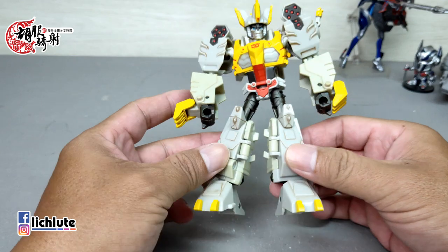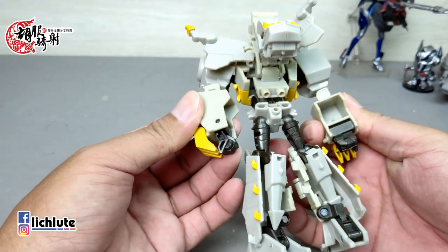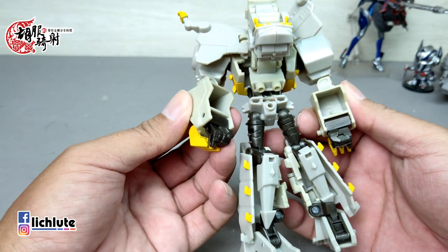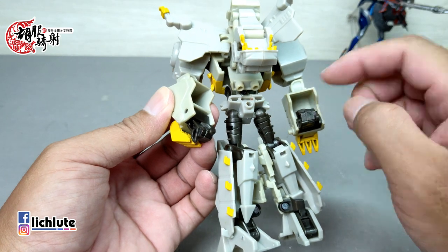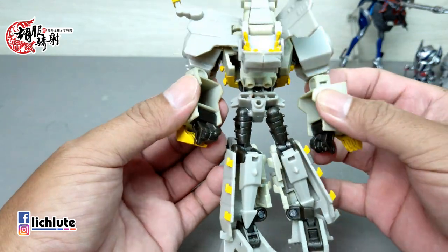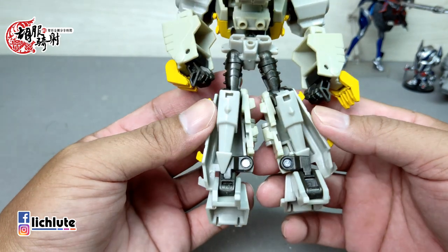后方可以看到空洞处主要集中在手部内侧，手部内侧在变形的时候并没有把手收进去，真的是空在那里，比较可惜一点。小腿后方用来收纳龙形的尾巴。